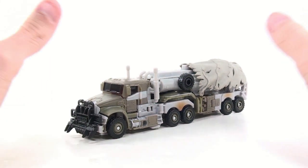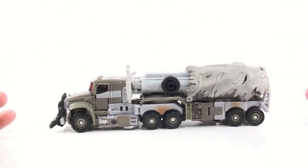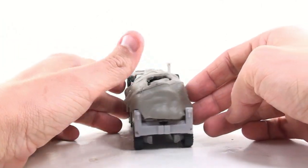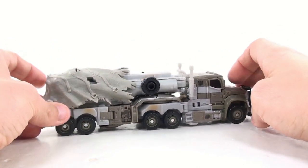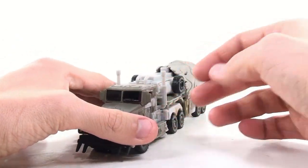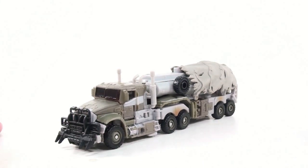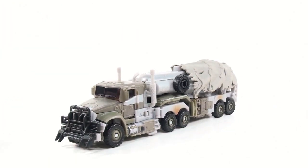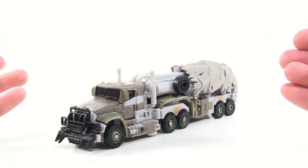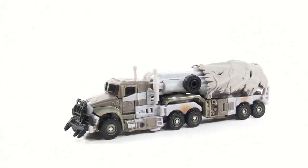After two movies where Megatron has a weird kind of alien Cybertronian look, finally he has an Earth mode. A lot of people are already complaining because you can't have Megatron be a semi-truck and Optimus Prime be a semi-truck, and so on. But I really think this is a gorgeous and evil-looking truck — absolutely perfect for the leader of the Decepticons. The only problem is he's kind of small, and small really is kind of the trend that the Dark of the Moon figures are going for. I really think the engineering and sheer fun factor of this Megatron is top-notch.